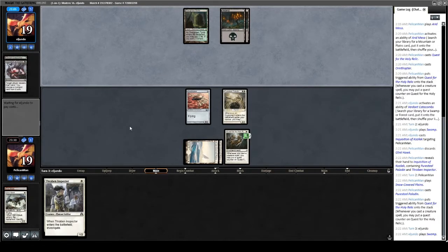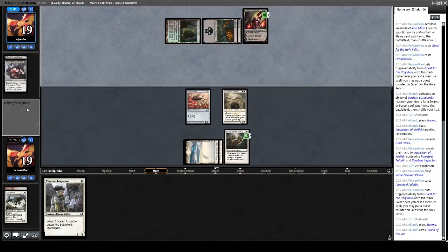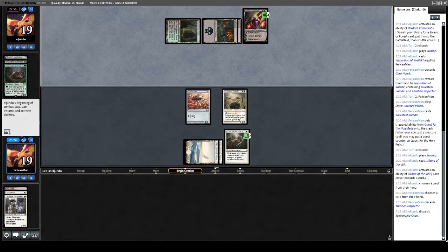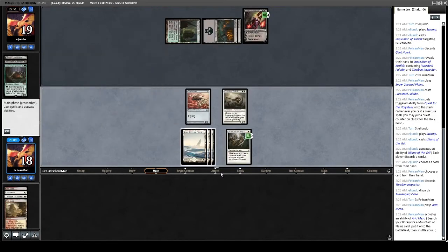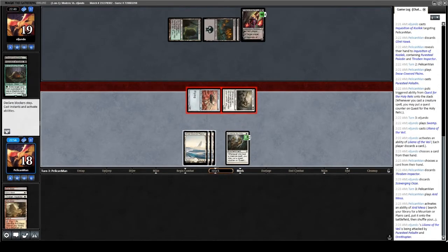Opponent has another Basic Swamp and plays Liliana of the Veil — sure thing. They're going to take away my Memnite from my hand. They also have a Scavenging Ooze, which is pretty good on this board with so many creatures in the bin already. We drew another land, which isn't ideal. We'll crack it to thin the deck. We'll go to combat and attack all creatures at Liliana. The Ornithopter attacking doesn't matter, but it's style points. There's a modal white card — Blessed Alliance, I think — and it comes up sometimes in this kind of context.